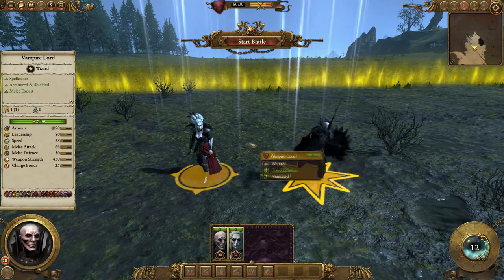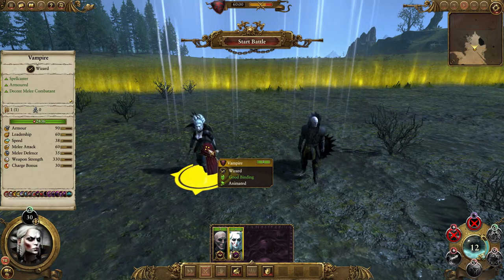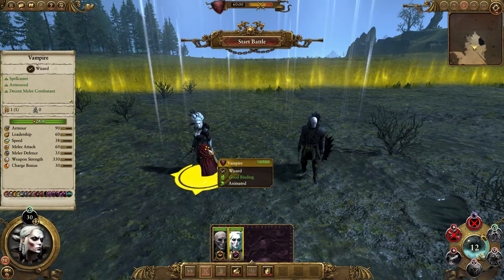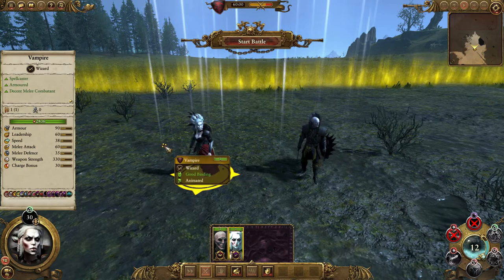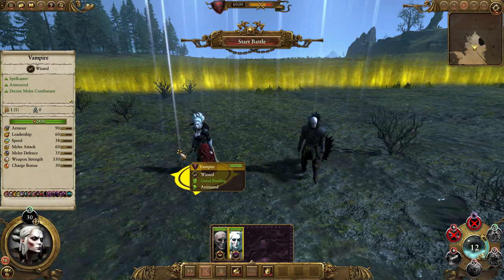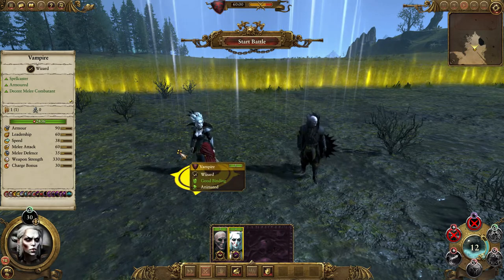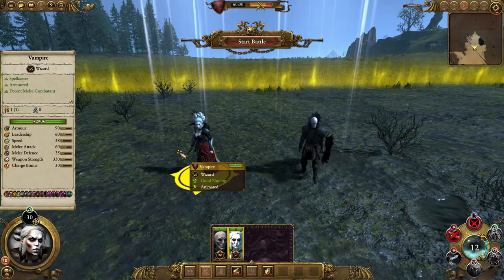First thing we're going to look at is the differences between the two. The Vampires as a whole are much better fighters than their Necromancer counterparts — that's the biggest single difference. They've got slightly more hit points, slightly better attack, and do a little bit more damage. But they have much higher armour: 90 armour, as opposed to the Necromancers which is around 15 to 30.